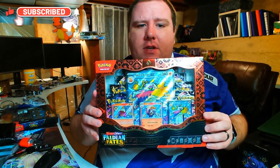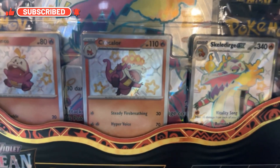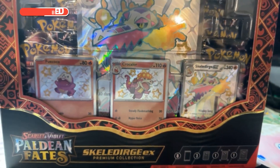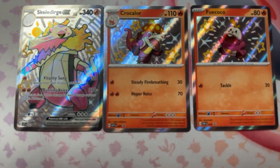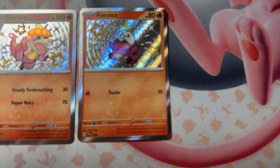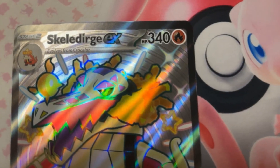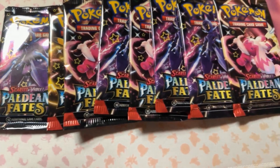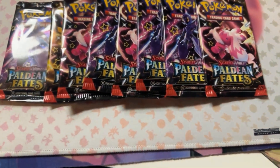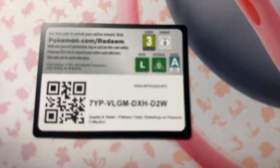Welcome back to the channel! Today we've got the Skeledirge EX Premium Collection box from Paldean Fates — three etched foil promo cards featuring Shiny Skeledirge EX, Shiny Croconaw EX, and Shiny Fuecoco, one oversized foil card featuring Shiny Skeledirge EX, eight Scarlet and Violet Paldean Fates booster packs, one magnetic card protector with a base, and a code card. Let's open up those packs and see what we get!